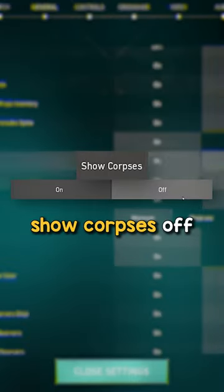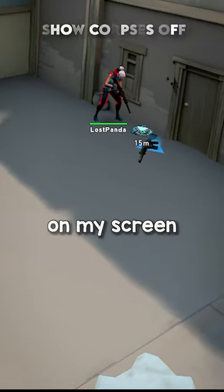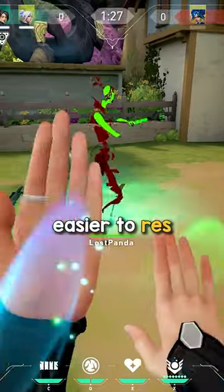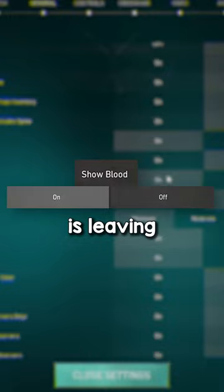The second setting is leaving show corpses off. I like to keep this off because it removes a lot of unnecessary clutter on my screen, especially when there's already a lot happening on it. I also find it easier to res my teammates when I'm playing Sage with the setting turned off.